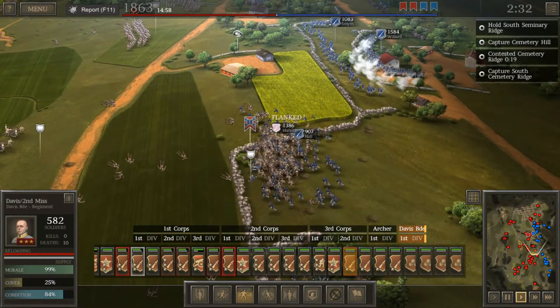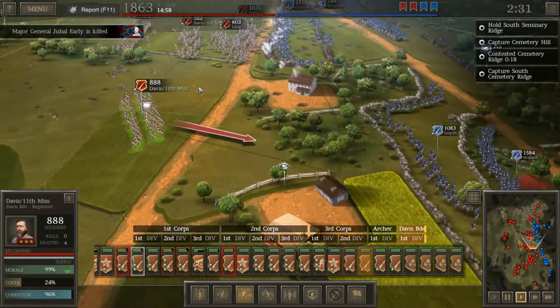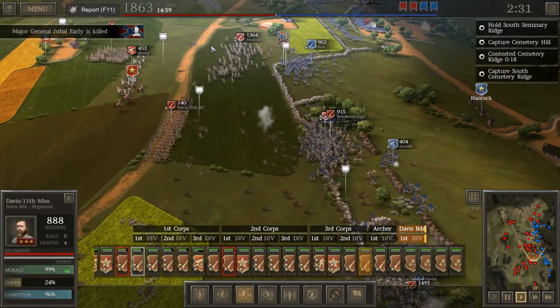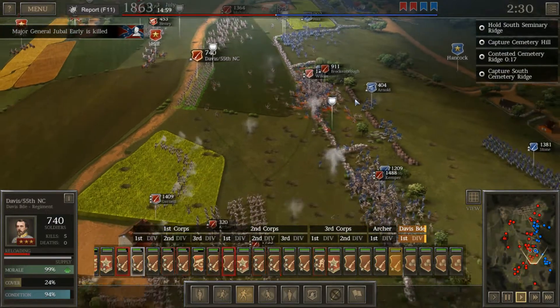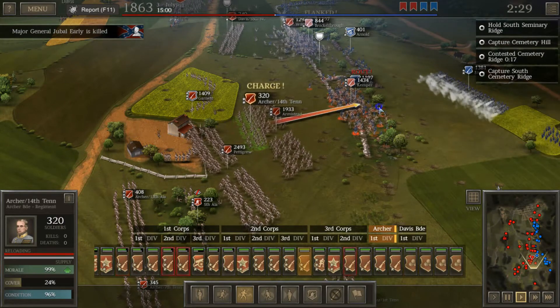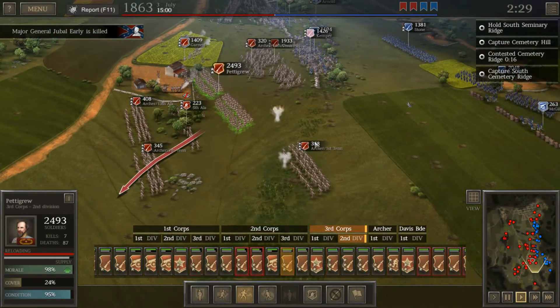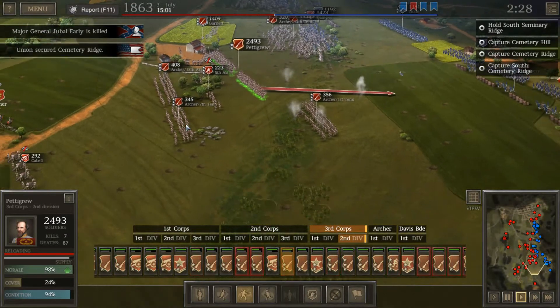We're getting smashed by Willard's men — Willard was in a defensive position during this battle. And Jubal Early is killed. He's my favorite Confederate general. Maybe we're not going to get so lucky. We'll send Armistead in. Come on, Armistead. Archer. We've got to bring these guys up in the south — these are going to be the saving grace of this battle. The Union has re-secured Cemetery Ridge.